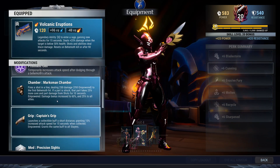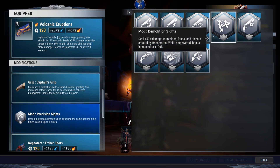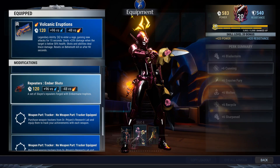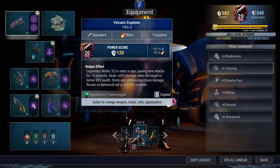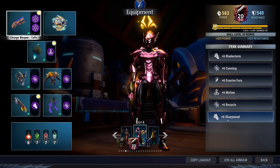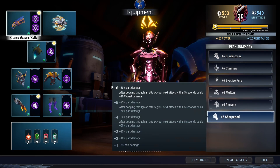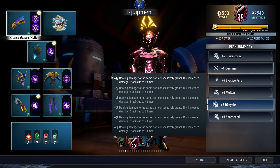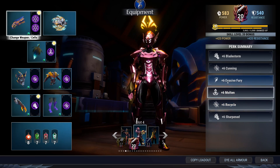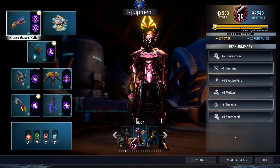In terms of your mods and specials, you want Marksman Chamber, Captain's Grip, and Precision Sights mod — this will help you tremendously, please use that. And then of course the bond is the Ember Main, Ember Shots, for the extra part damage. What this will give you is six Bladestorm and six Sharpen — this is the key to the build, because this is all part damage, so it'll help you deal the extra part damage you need to break everything on it. Cunning is just for extra kill potential, same with Recycle. Evasive Fury is for the extra attack speed; Molten is the same thing. Build this build and you'll be able to break all the parts on the Sporestruck Charrogg with ease.